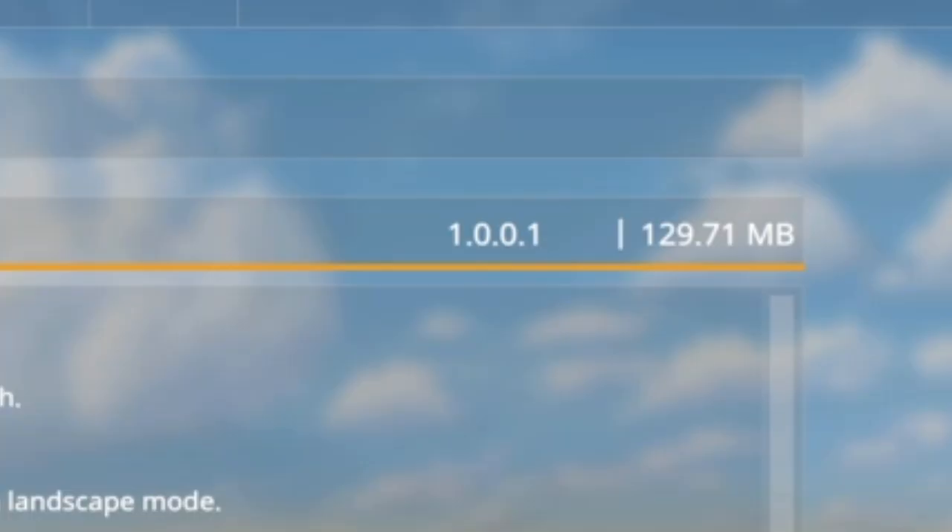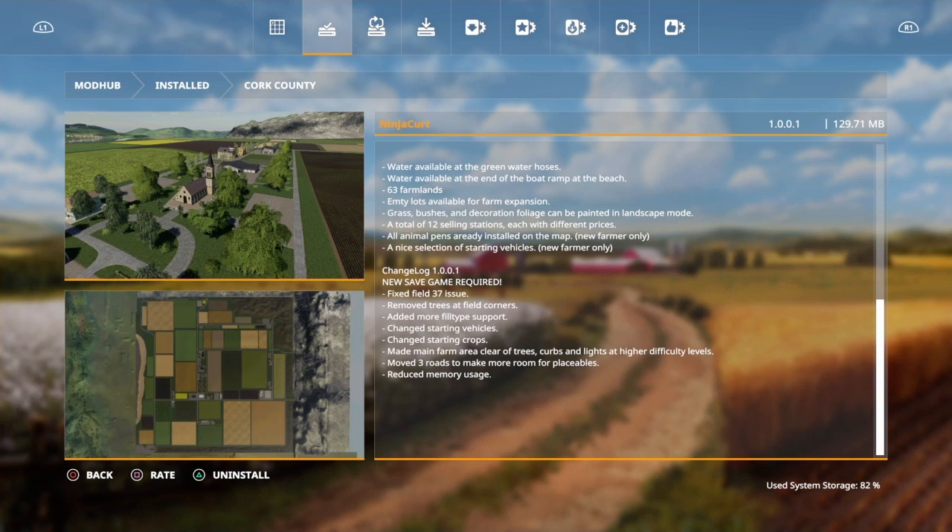Speaking of the memory, it's 129.71 megabytes now, so that's pretty good. Let's go ahead and jump into the gameplay and look at those other things. We're going to do this a little different — we're going to look at new farmer first and then jump over to the other two and see what he's talking about with the clearing of the area at higher difficulties.